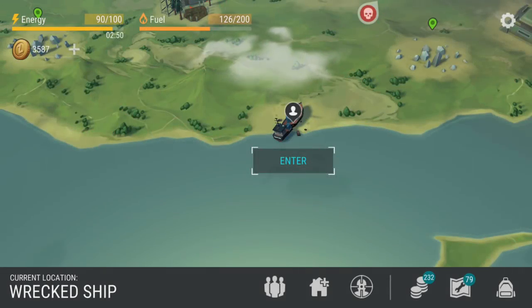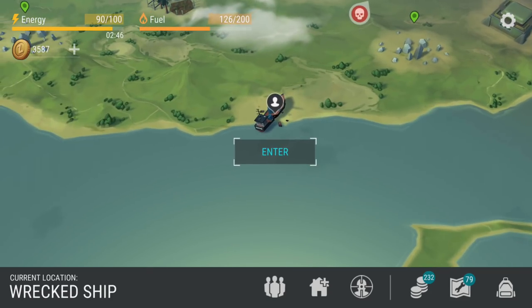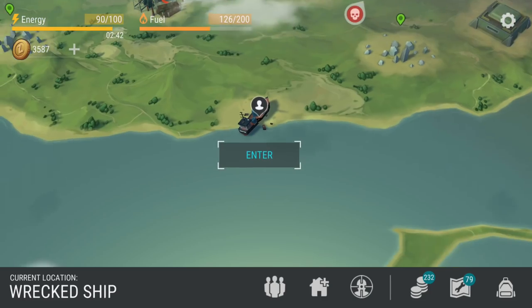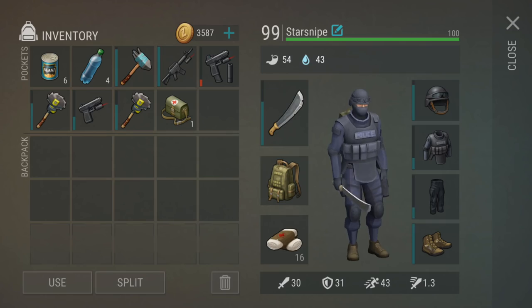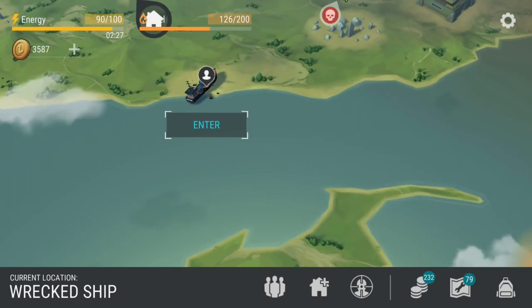Hello everybody! Welcome to another episode of Last Day on Earth Survival! Today we return — the shipwreck has returned! I actually wanted to do this video yesterday, but yesterday I could not get the shipwreck to spawn. But today, what I want to do — I brought a couple of weapons here as backup in case the plan goes south. But I think that I have figured out a very good way of doing the shipwreck event, one that does not even involve the use of weapons.